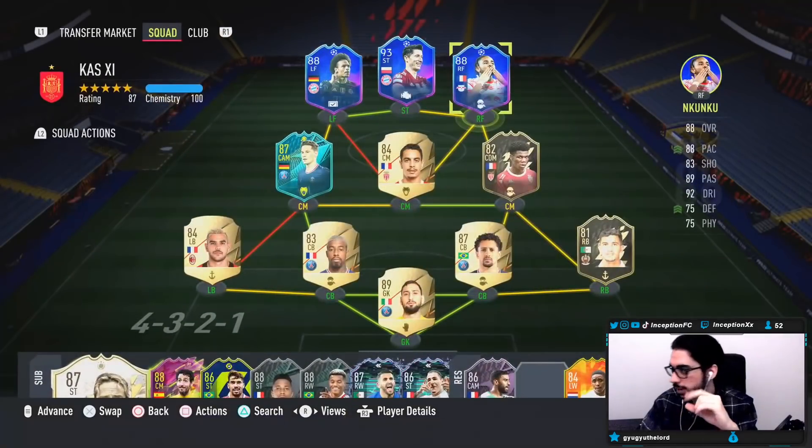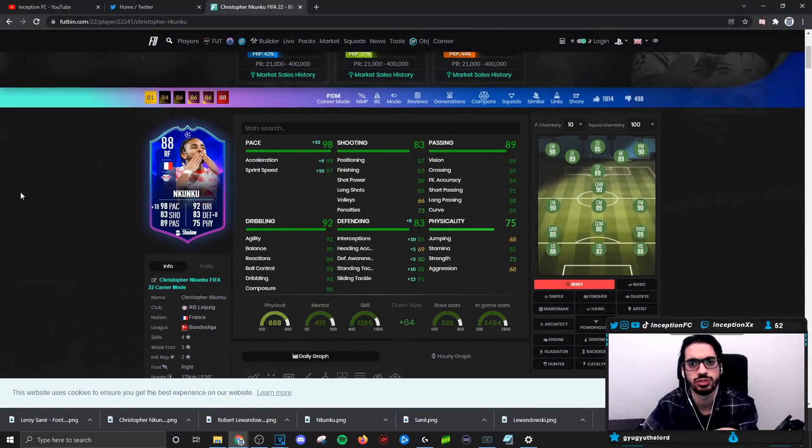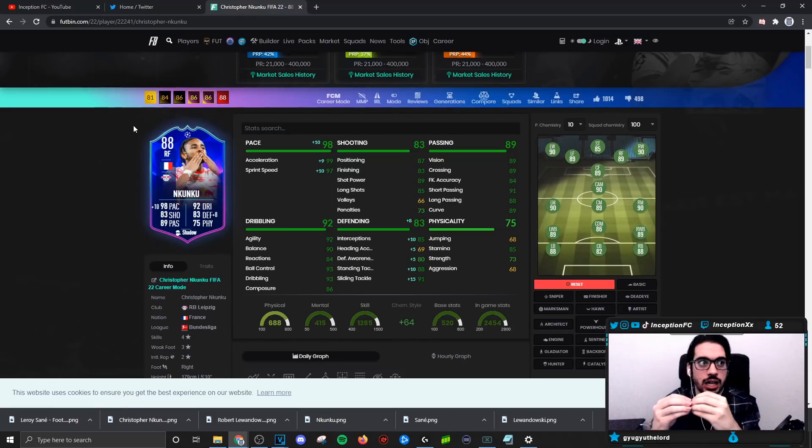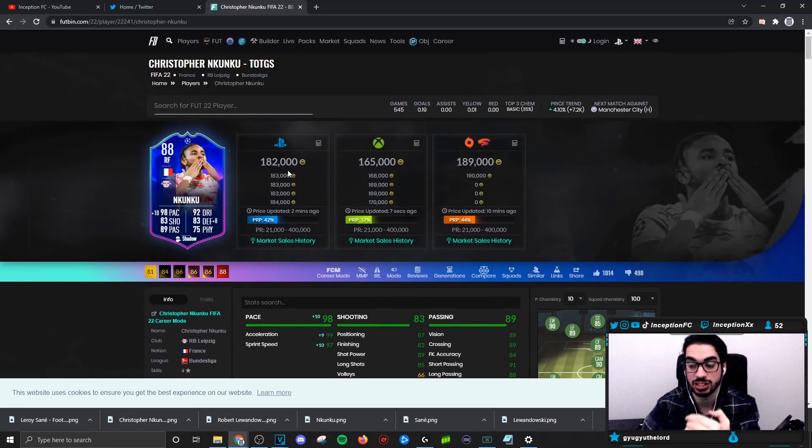The cool thing I like about this variation of Nkunku is that he's a right forward. I don't think it's EA's fault because in real life he probably plays right forward, and then for his player of the month they gave him a CAM card. But I like that you have two different positions now for him. So let's say you want to line up with a midfielder but not in the middle of the pitch — like a 4-5-1. You can now use this Nkunku card playing as a right mid or a right wing, and you just need that one link to work with. So I really like the concept of him being a right forward at this price range.